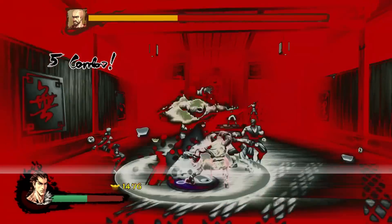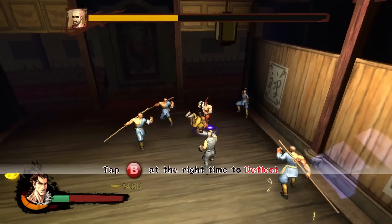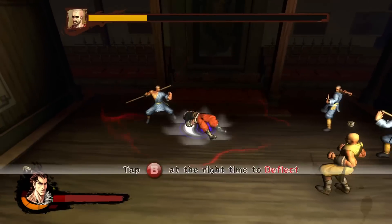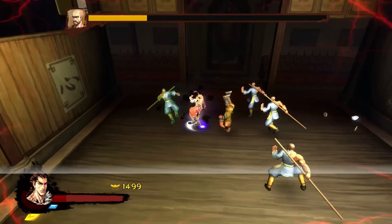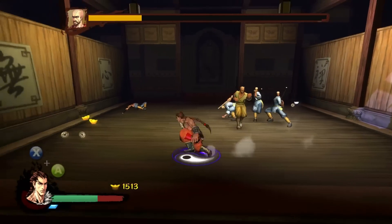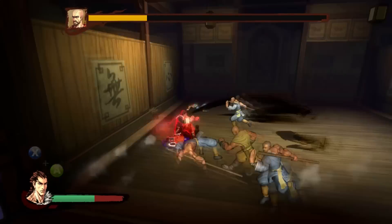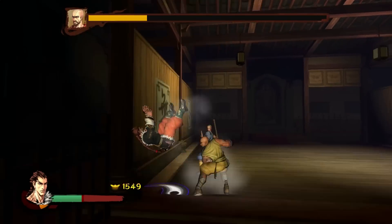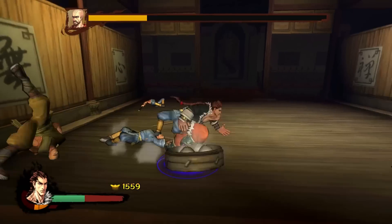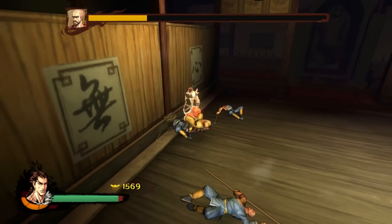Sometimes it's just fun to unleash these ridiculous 300-hit combos. But always make sure you're paying attention, because if you don't, these guys will kind of gang up on you and show you that you aren't the Invincible King. Now you might notice that these guys are dropping various things — a lot of these are money, but sometimes you'll see them drop meat buns or some sort of thing like that, and those are actually what give you health in the middle of a fight. There are other ways to get health too: if you perform a deflection at just the right time, your enemy will glow green for a second, and if you hit him while he's glowing green, you will gain some health back. That's important to know, especially later on.